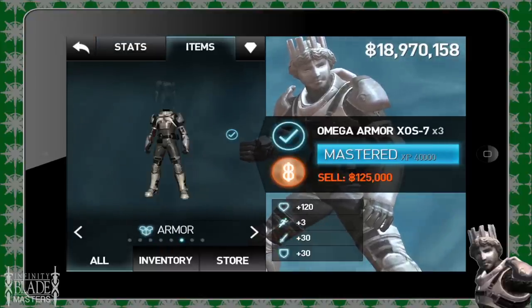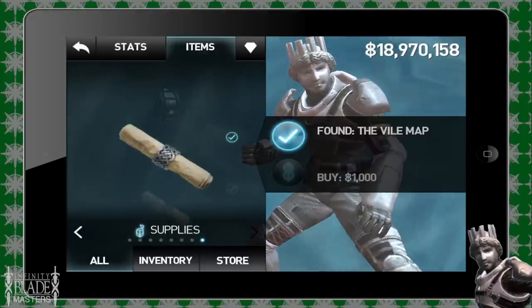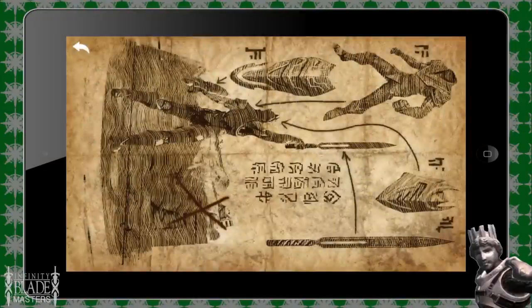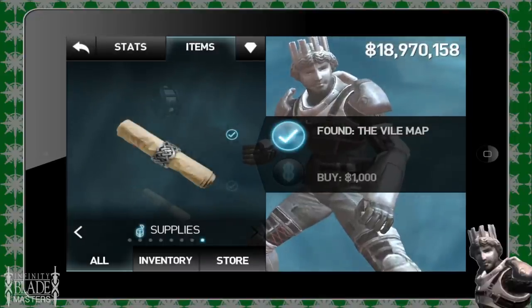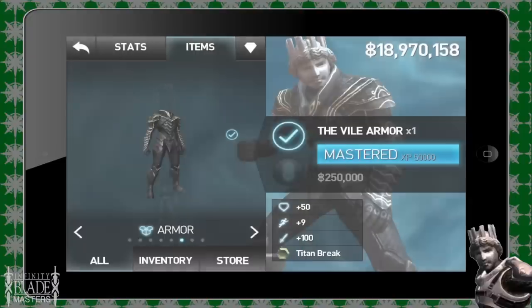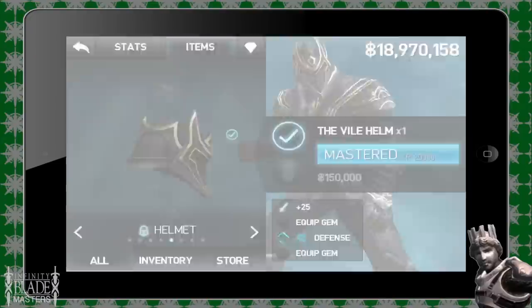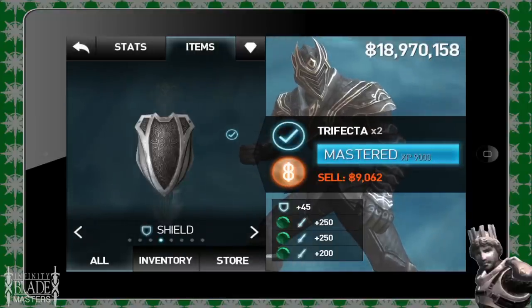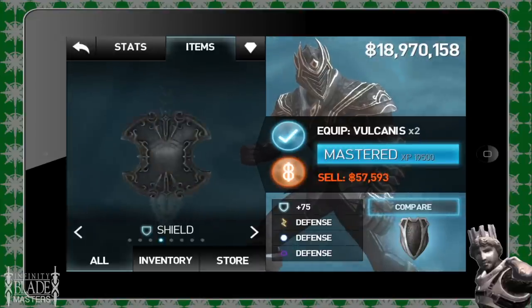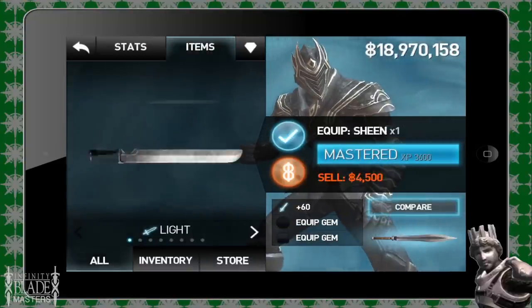There are some requirements to getting the Holy Ring, not only the vile map. When you have the vile map, you must also have all of the vile items. This includes the vile helmet, the vile armor, the vile shield, and the vile sword. If you don't have these, you can go into the description and find some informative videos on how to get these vile weapons. You must equip them all to enter the area where you get the Holy Ring. Make sure you equip the vile helmet, the vile armor, the vile shield, and the vile sword. The ring does not matter.